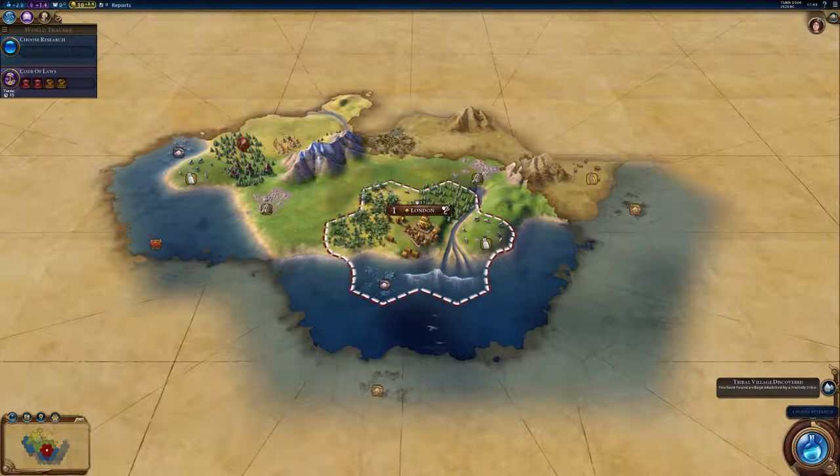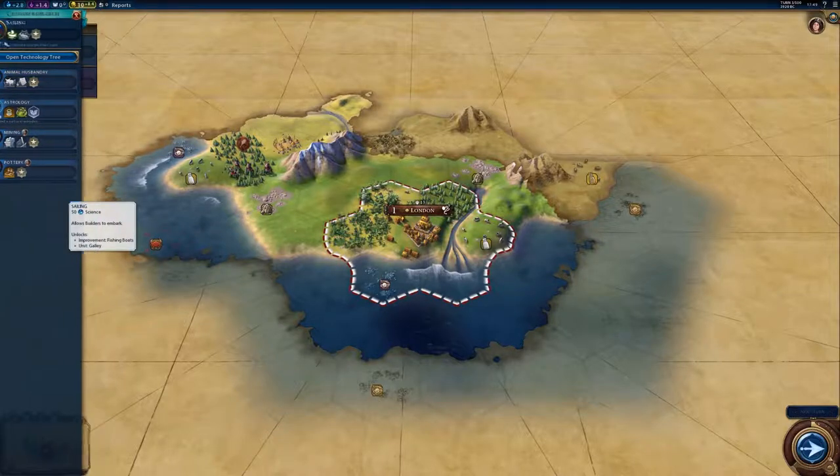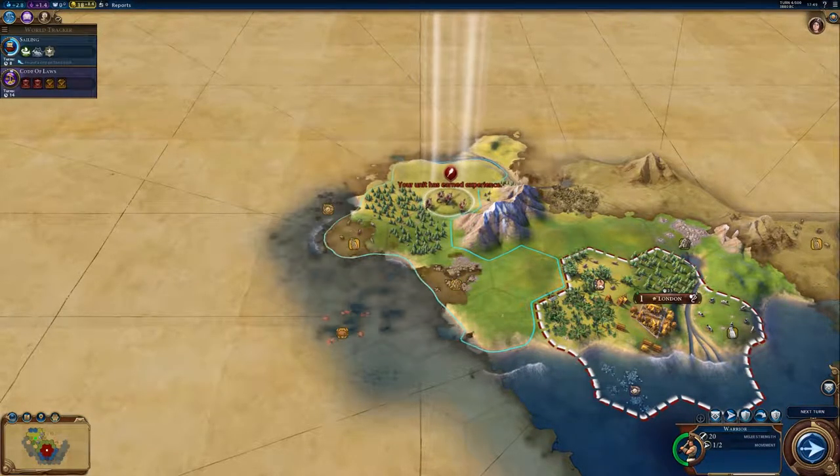We've found a tribal village. It may be that we're on an island on our own, in which case we're going to choose sailing. In which case we don't need many military units initially and we can concentrate on our navy. But you never really know.